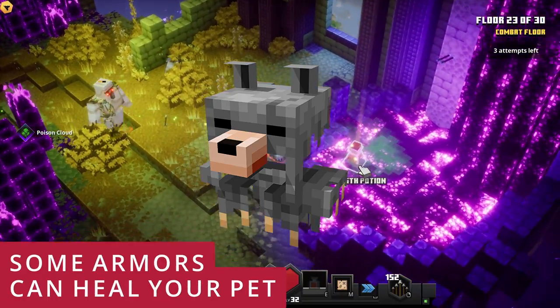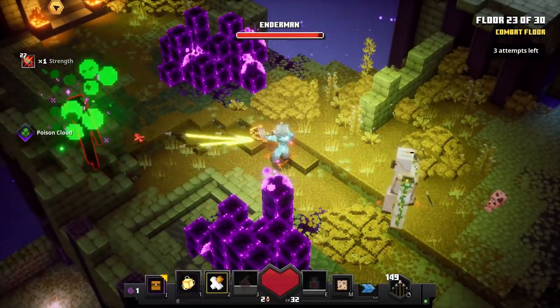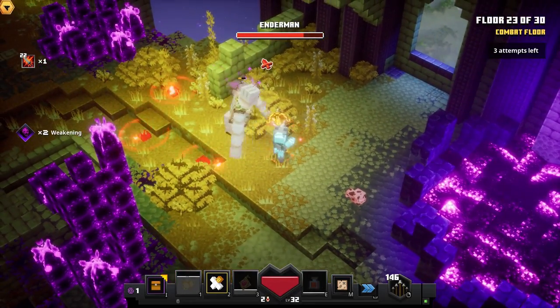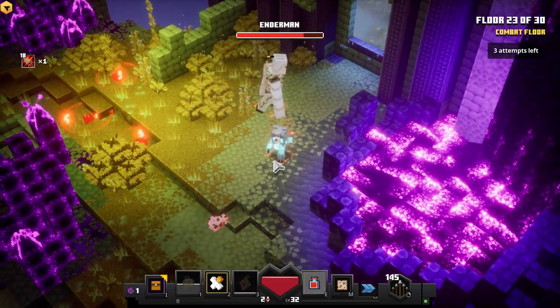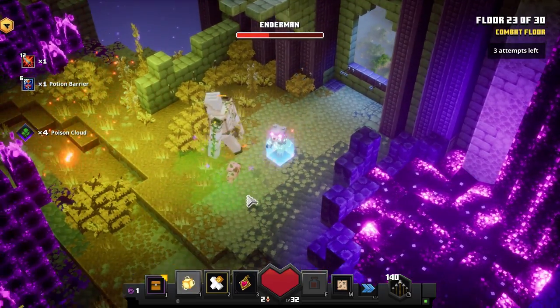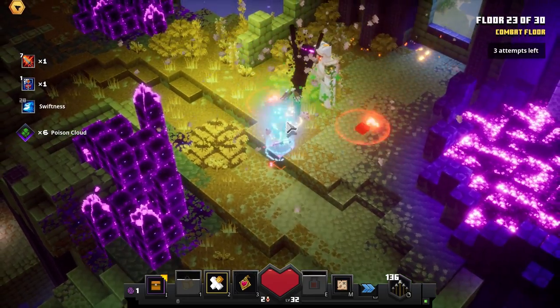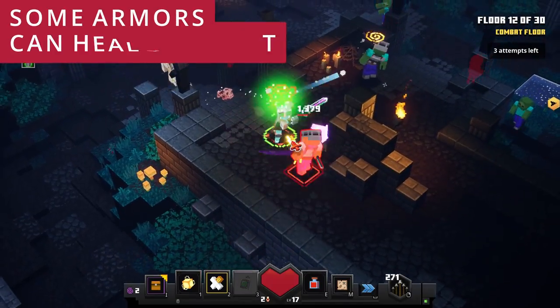Some ammo like mystery ammo and the wolf armor can actually heal your pet, so use it when your pet is low. Stay close to it and heal your pet if necessary. In this situation I didn't want the pet to die — I wanted to tank the elder man — so I healed both of us. Now he's full and we can attack the elder man successfully.